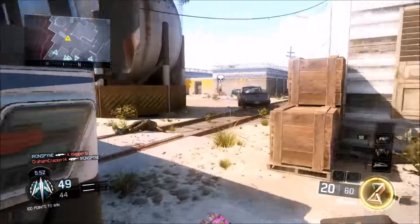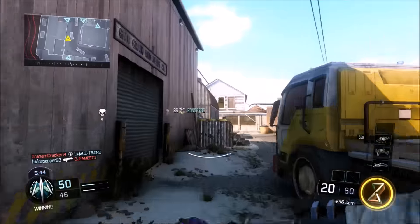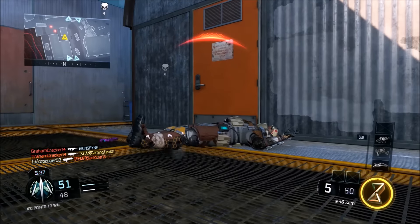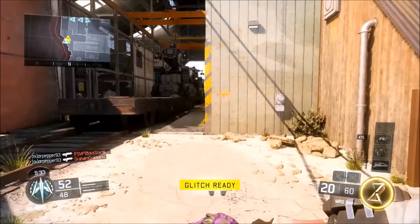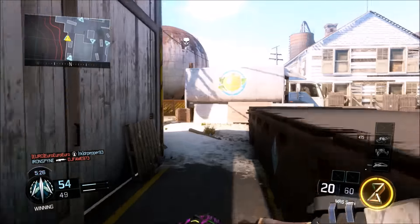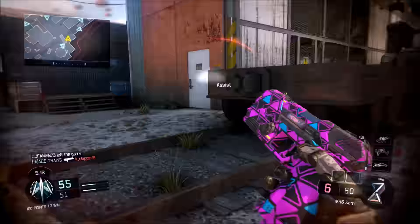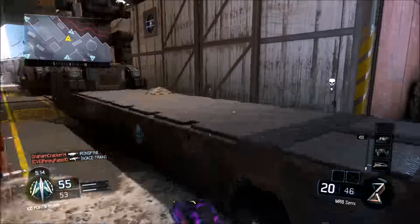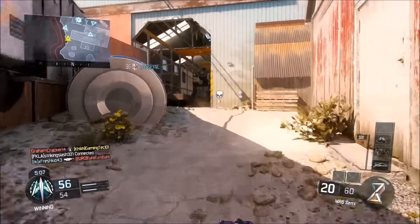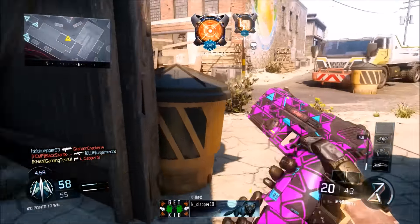Sometimes it works, sometimes it doesn't — it's a matter of luck at this point. Six and eight kills, not that good. Oh my god, there's so many of them — the entire team spawned back there. Damn, couldn't get a single kill. And my teammate got destroyed. How did you get a headshot on me? I feel like these people are hacking with so many headshots.